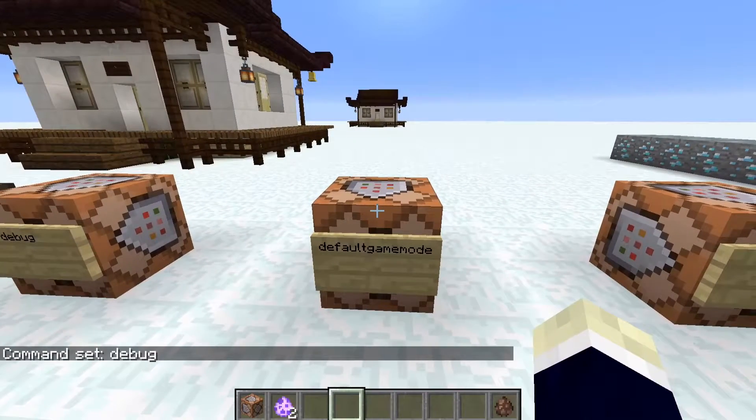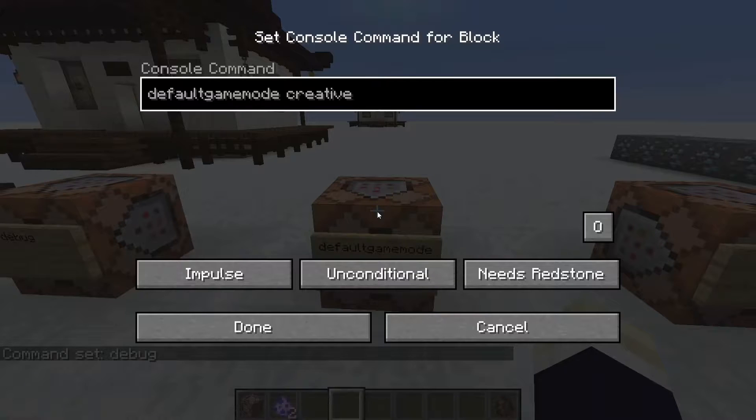The defaultgamemode command lets you set what game mode new players default to in your world. If set to creative, any new players that join will be on creative. If set to survival, all players that join will be in survival. Really handy if you want players locked into a set game mode.